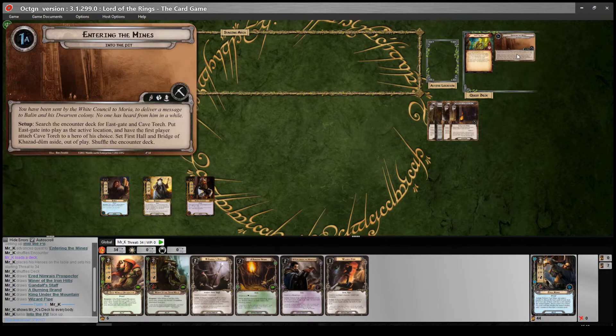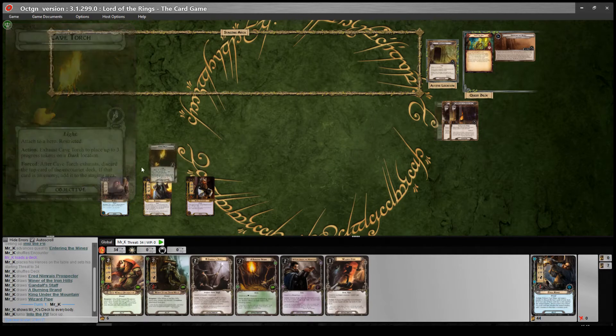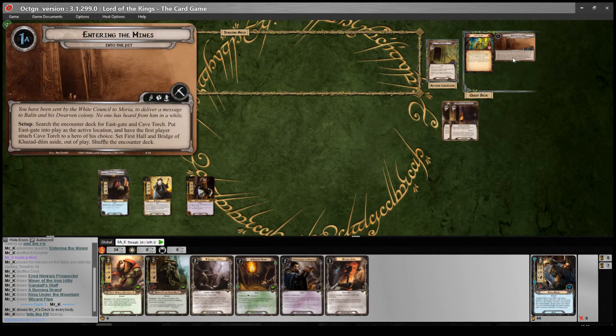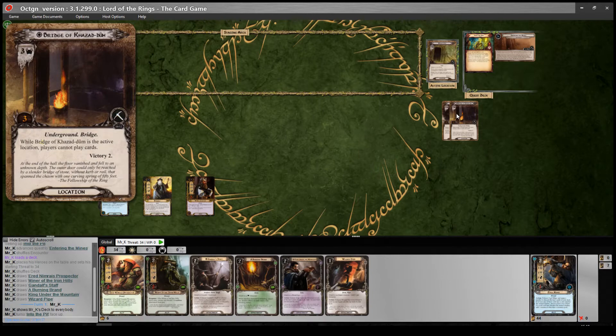Let's flip the Nightmare card and do the setup. Search the encounter deck for Eastgate and Cave Torch — put Eastgate into play as the active location, and have the first player attach Cave Torch to a hero. It's immune to card effects. Players cannot optionally engage enemies and no engagement checks are made. Forced: after Eastgate leaves play as an explored location, add First Hall to the staging area. So we're going to put Cave Torch onto Nori. Set First Hall and Bridge of Khazad-dum aside out of play. Shuffle the encounter deck. We're going to try to get through Eastgate, into the First Hall, and then across the Bridge of Khazad-dum.